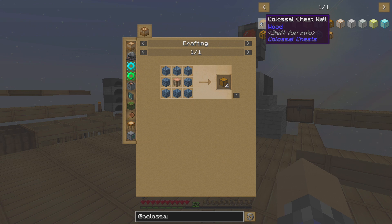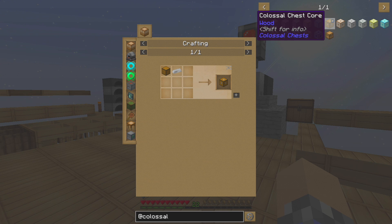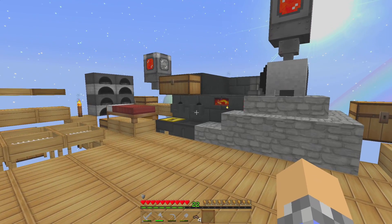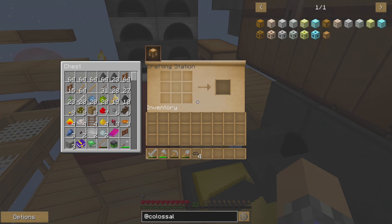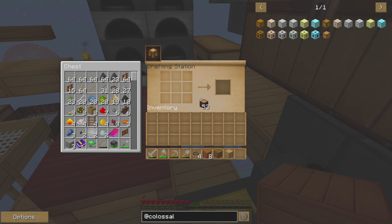What we're going to need is a whole lot of Colossal Chest walls and exactly one Colossal Chest Core, which will require a piece of iron. We might also use an interface if we want to automate items being placed inside the chest, but we might not do that today. Let's grab some spruce wood — I don't think the type of wood matters — and we'll keep a good few of the wood blocks because we'll need them later.